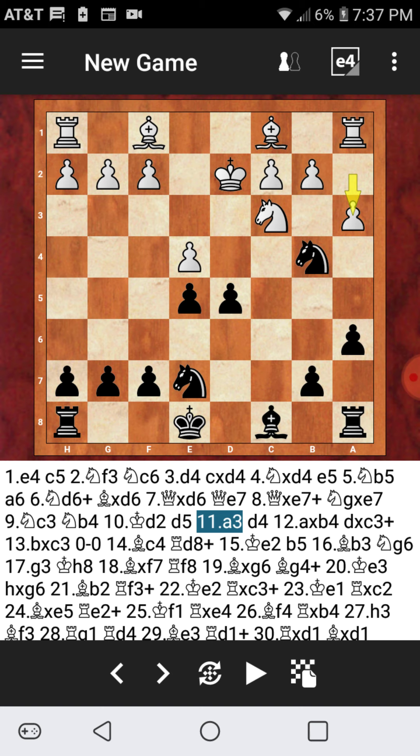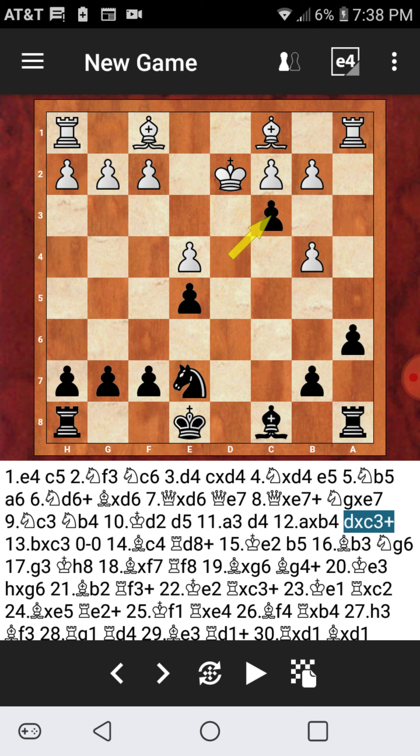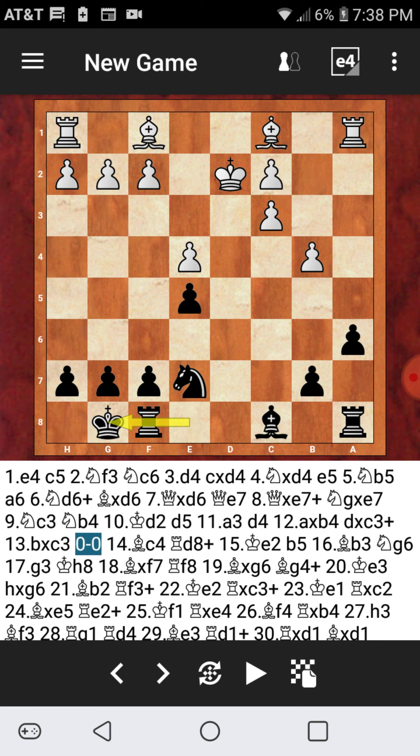Here we go guys. A3 now attacking my Knight — find the best move for black in this position. I know I always ask this and it's kind of tricky at times, but find the best move for black. The best move is just pushing D4. That was played in the game. My opponent captured A to B4, then I captured his Knight with the black center pawn, and he recaptured with his B pawn. Now white has double pawns on the C file.